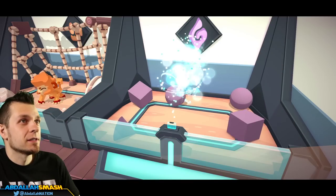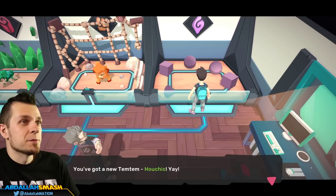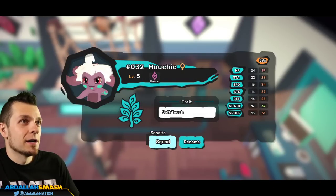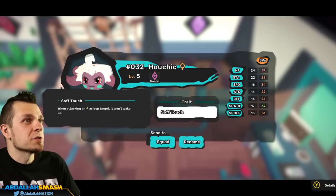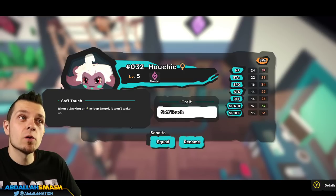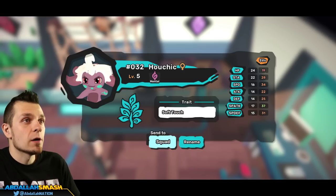Excellent choice! You got a new Temtem — Houchick! Soft Touch is its new trait: when attacking a sleeping target it won't wake it up. That's pretty cool — it's got an ability built in. Houchick is here, squad!